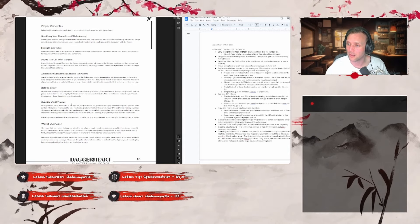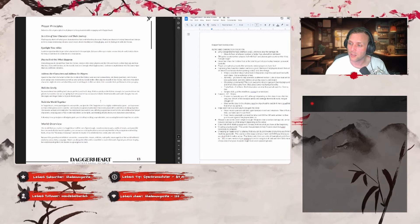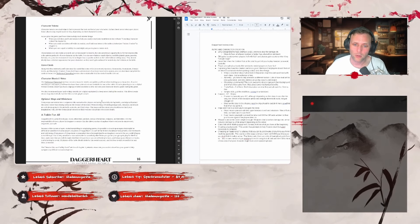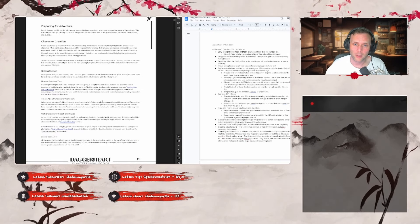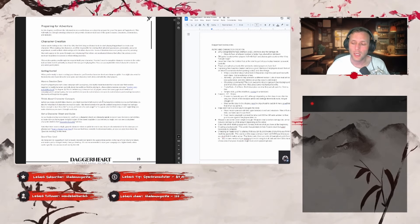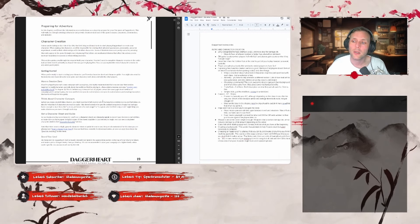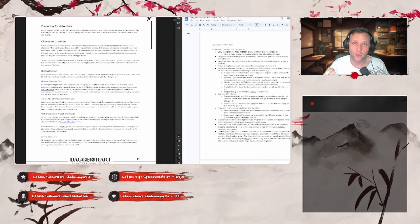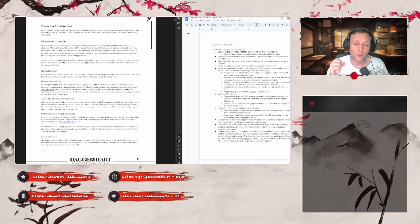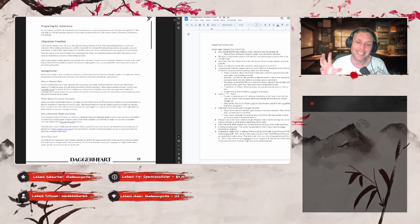The character creation section is good and it mentions players should think of an idea for a character before picking the class or other things. This whole idea of figuring out how to create your character really comes down to a concept — you should have a concept first. Don't feel like you need to pick a class, background, ancestry, or community first. Create your concept first and then try and fit that into something.